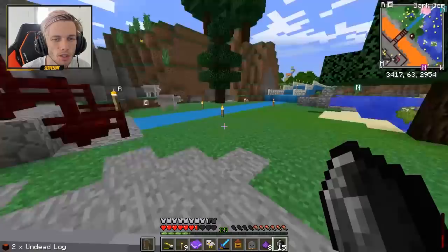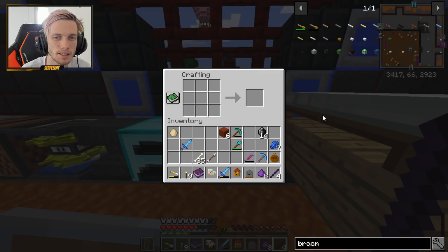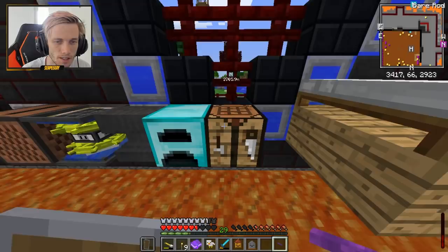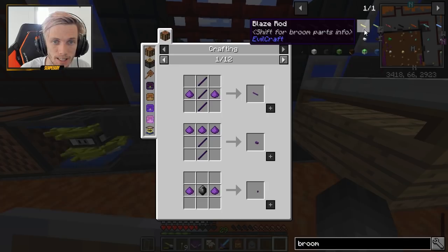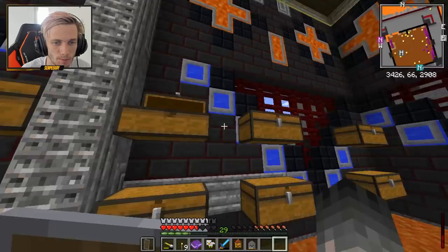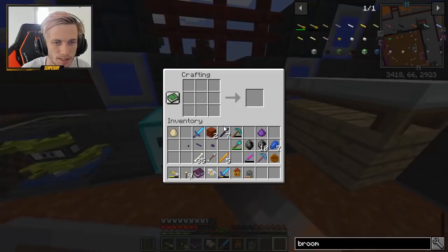We're gonna make Lizzie the coolest, most awesome broom ever. It's gonna look so sick that I'm gonna want it myself, I guarantee it. Put a gem at the top - gives us four dark sticks. Now we've got dark sticks. To make a bear rod, we need to put some crushed gems around it and on the other side - bear rod, nice! Then we need more sticks. Now we have a bear brush, a bear cap, and a bear rod. Now we add the upgrades. We want the blaze rod - oh, we actually already have blaze rods, perfect. So two of those and then the stick - blaze rod, nice!